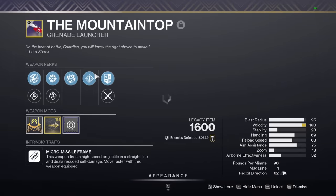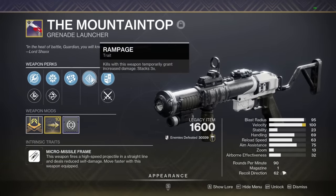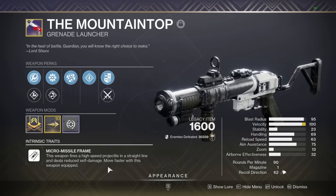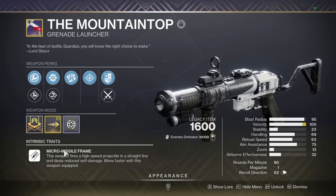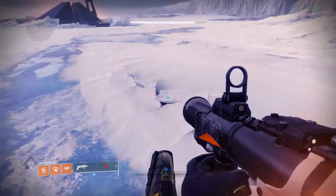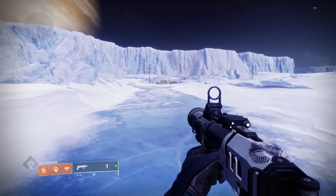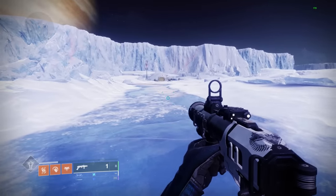...what happened to Mountaintop: basically they changed the intrinsic trait to the Micro Missile frame. This used to be a perk, but they changed the perk and made it into a frame. Basically, this allows the weapon to be like a rocket jumper from TF2, where you can launch yourself very, very high up. This is obviously a lot better on Warlock than any other class, but you can still do it on any class.